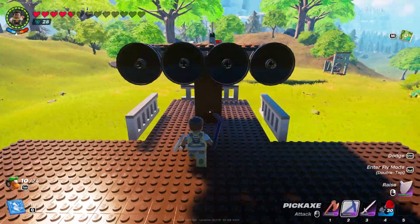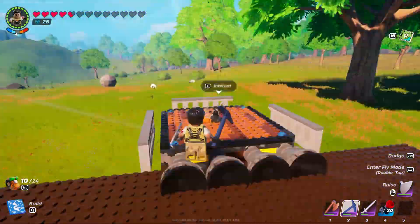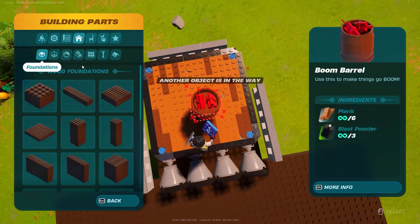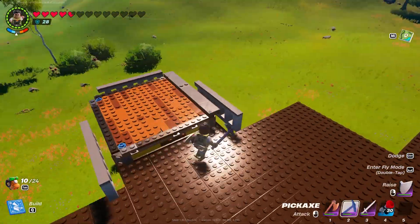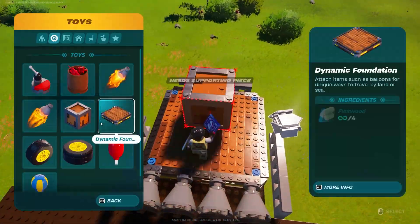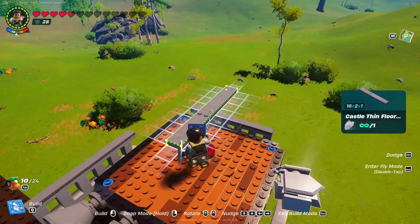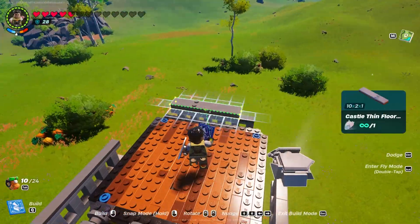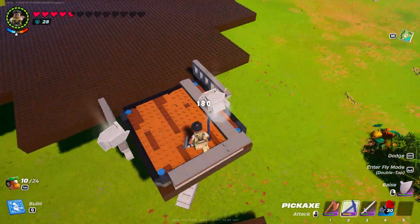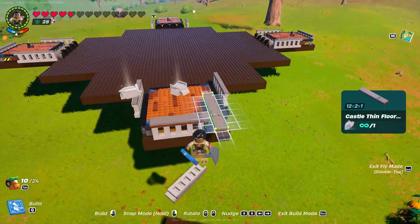Then we're going to put our beds, some chests, and basic equipment like a lumber mill, a crafting bench, and so on. Just watch the build — as you can see it's nothing too complicated.